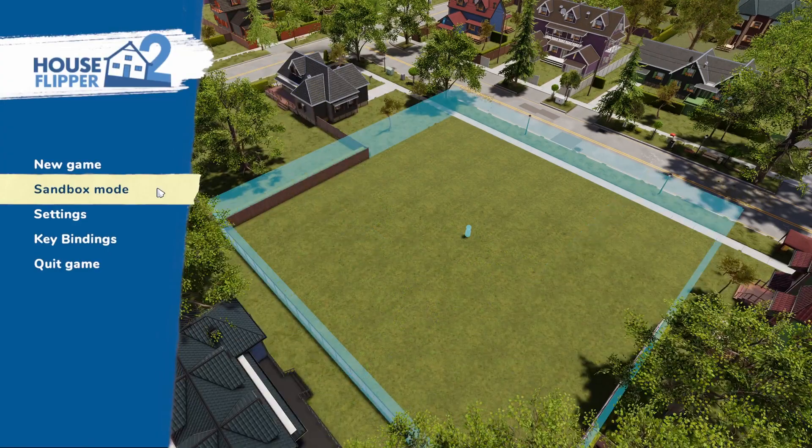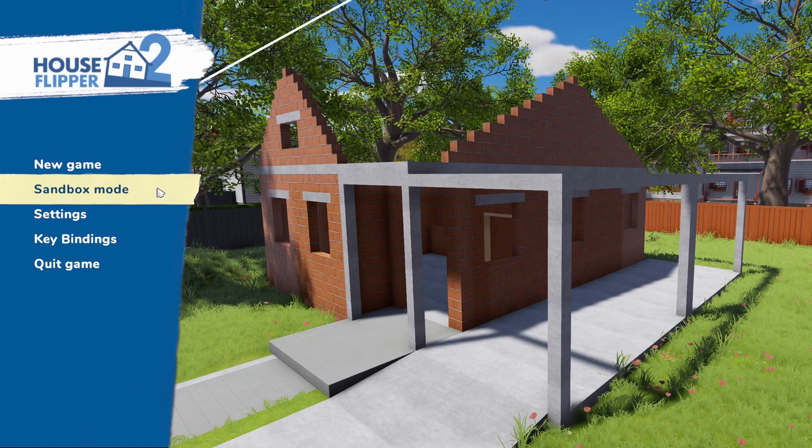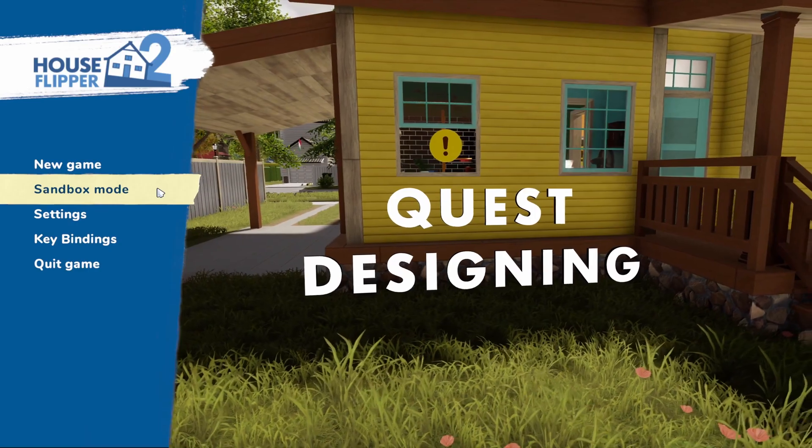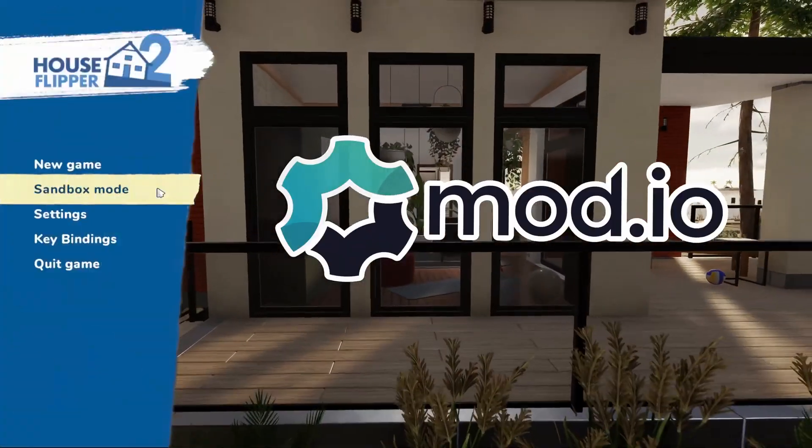In the main menu, you can choose to play in sandbox mode, where you can build any house you want, design quests for your friends, and share your creations through Mod.io.